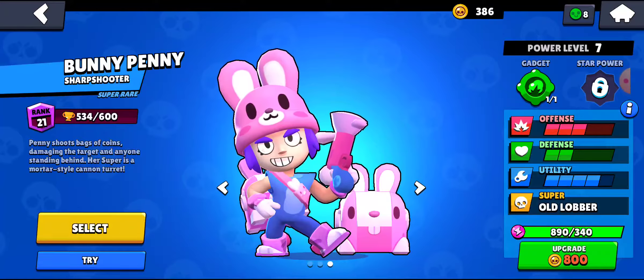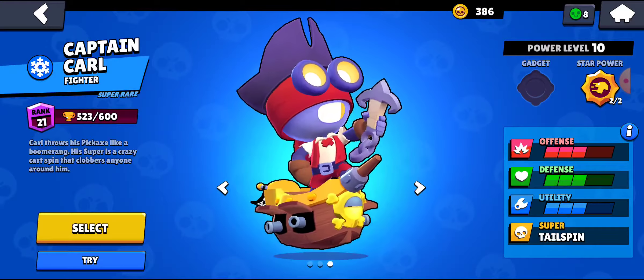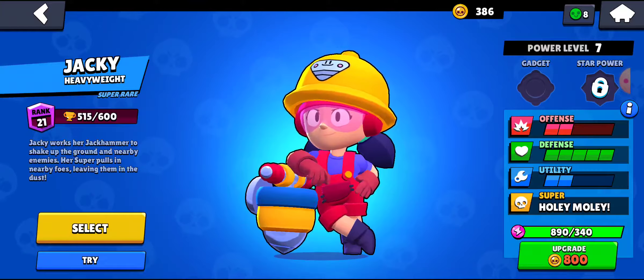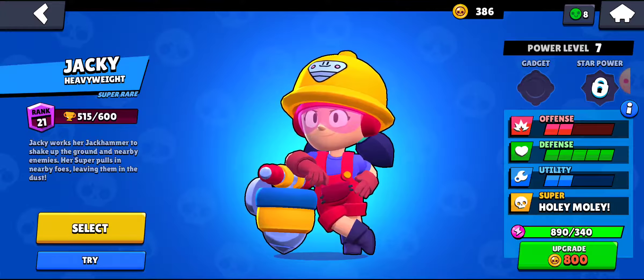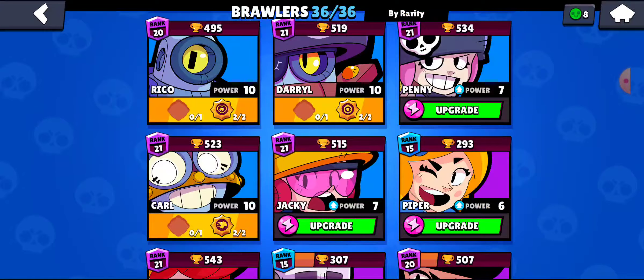There's nothing to say about Rosa. Rico just got a new skin today. He has really long range and annoying damage, but what makes him good is Robo Retreat.